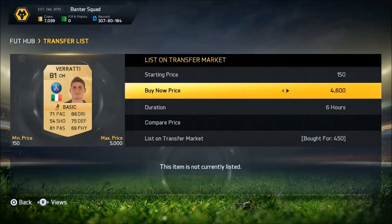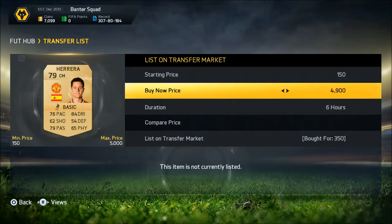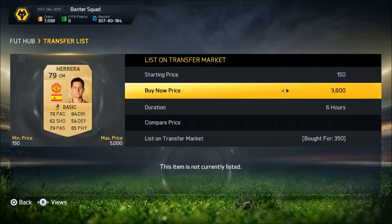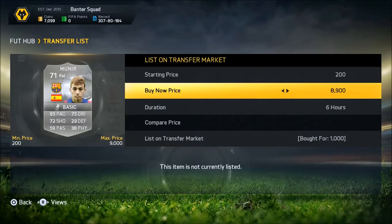We're going to list this Verratti up — bought for $450, looking to sell for $900. We're going with Ender Herrera, bought for $350, selling on for $750. Just more mass bidding — nothing really special to say about that. It's just a method that works a lot, so I prefer to trade with it because it's quick coins.